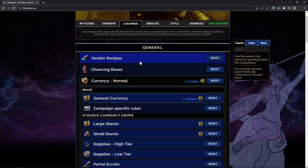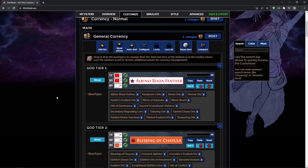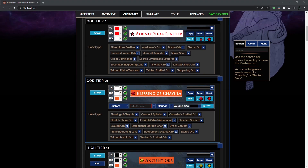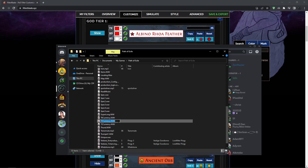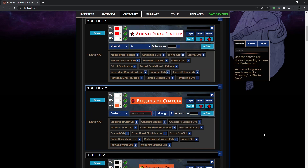Now let's talk about how to implement my sounds into your filters. There are basically two ways. The first, more tedious way: go to a specific item rule, go to Sound, change it to Custom, and type the file name. For example, for a tier-one currency sound, you copy the file name from the folder — make sure you include the file extension — paste it in, and it will work. But doing this individually everywhere is very annoying.